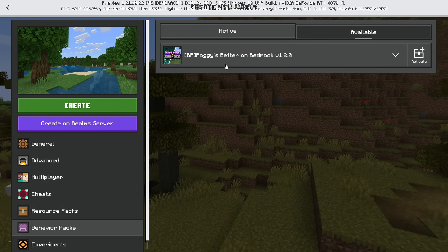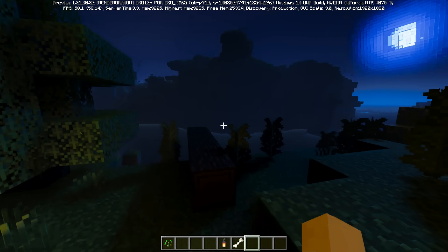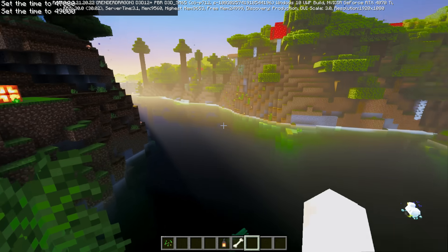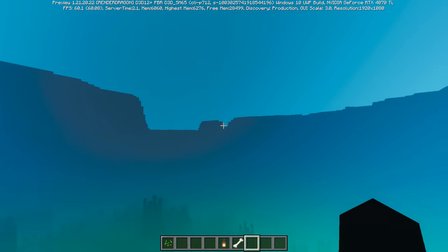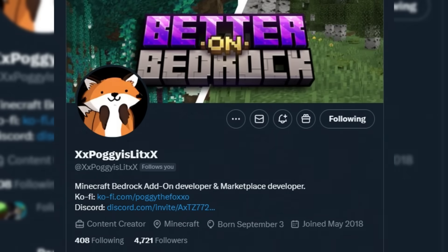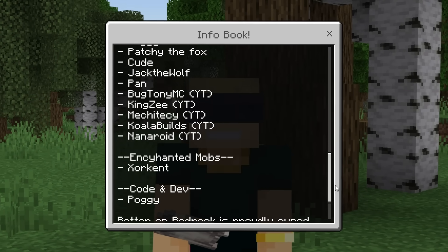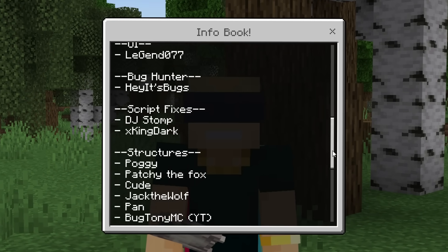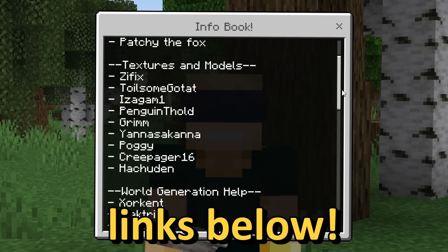Main menu — it begins here. Behavior packs: Poggy is Better on Bedrock V1.2.0. Think back — you remember a couple of days ago when we were checking out that beautiful brand new shader update on Minecraft Bedrock? Well, Poggy is Lit — more like Poggy is legend. I'd like to send a huge thanks to Poggy is Lit for giving me a little sneak peek of the next version, and also a shout out to all the people who helped build this vision.